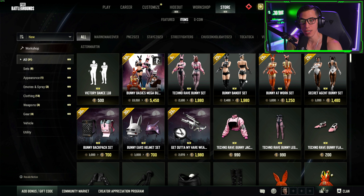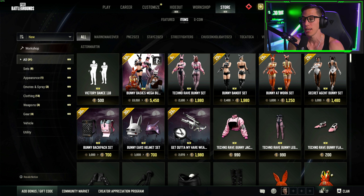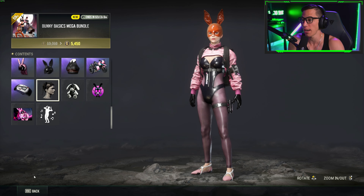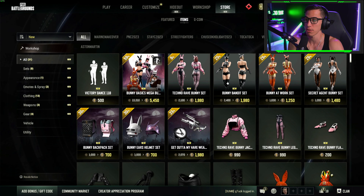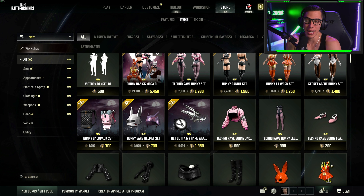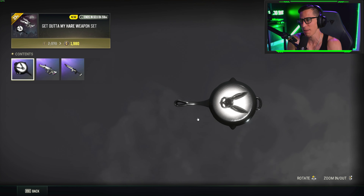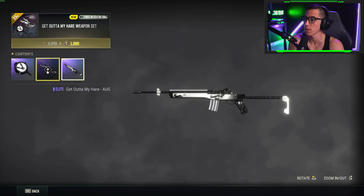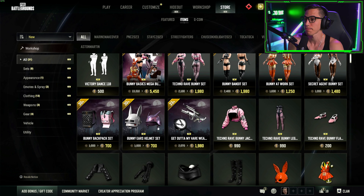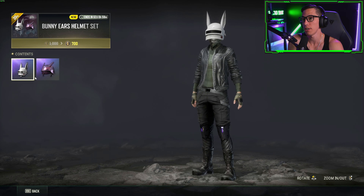If you don't want the full mega bundle you can buy individual sets, but keep in mind you won't get all those extras. Some sets at the bottom do include some of the bonus gifts, so be specific about which bonus items you want. You can buy just the gear individually - I'll probably buy the weapons and pan for 2000 G-coin. The helmets are 700 G-coin.